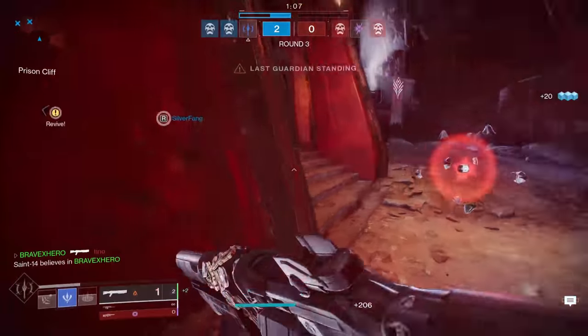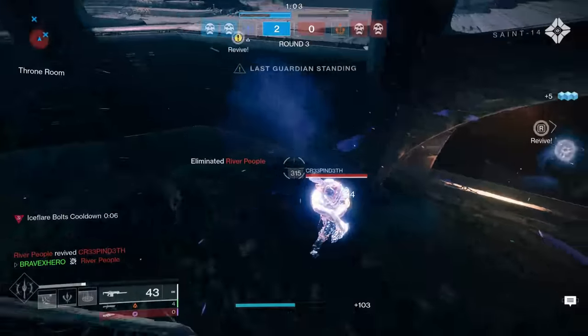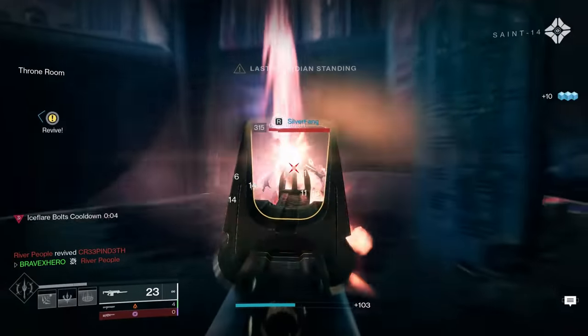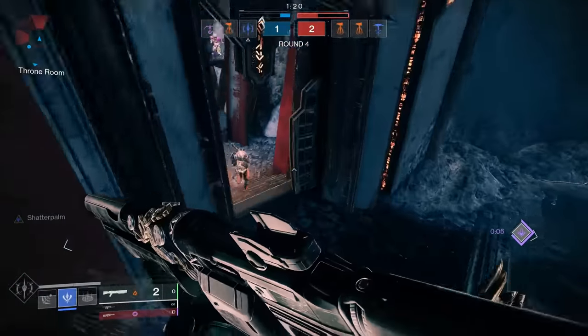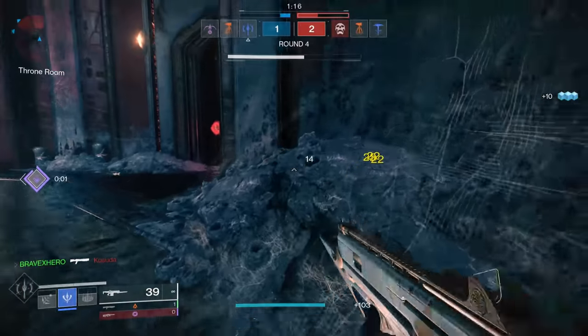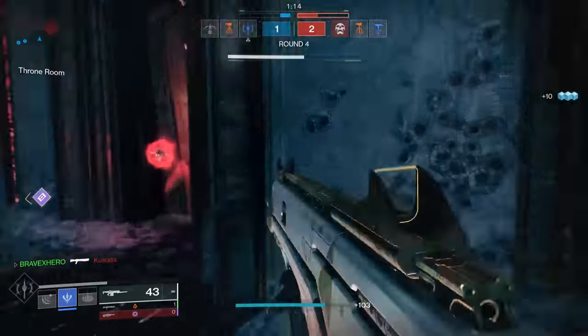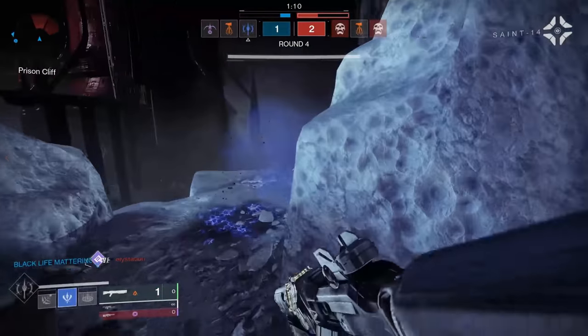Let's finish with some tips and tricks. First, understand that Penumbra Blast has a short-range tracking distance, so try to get as close as possible to your enemy without putting yourself at risk. Always follow up your Penumbra Blast with weapon damage — if you miss your melee, you're not a sitting duck and you can still win the gunfight.